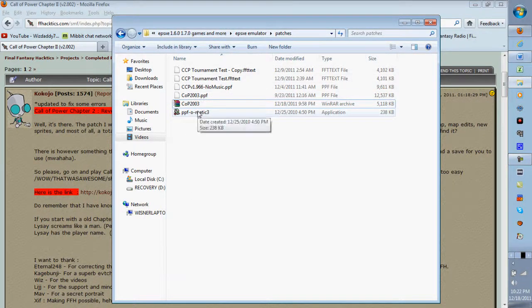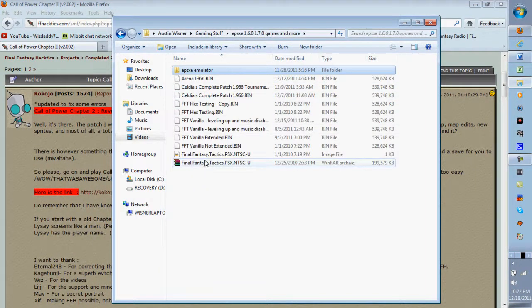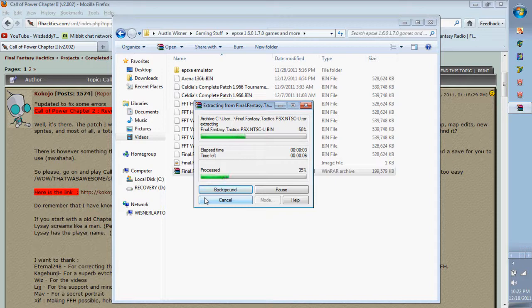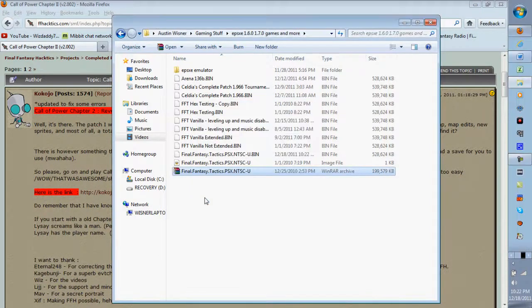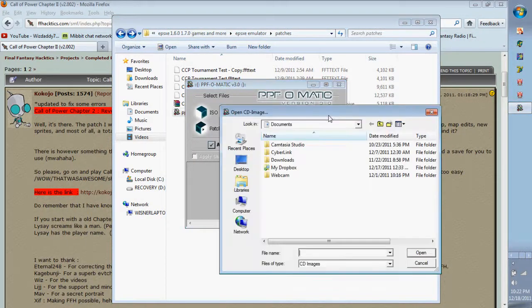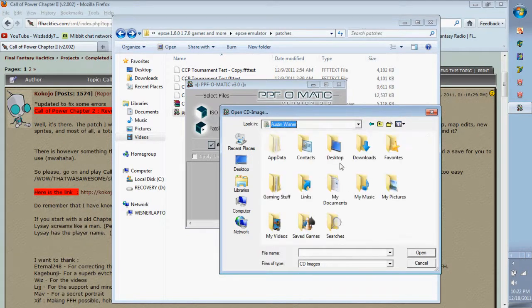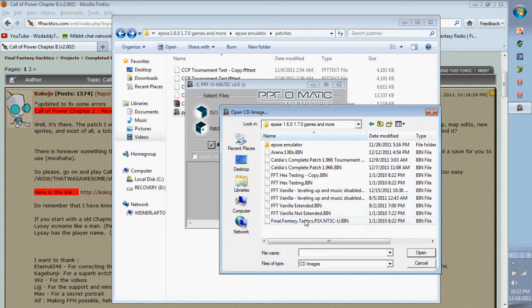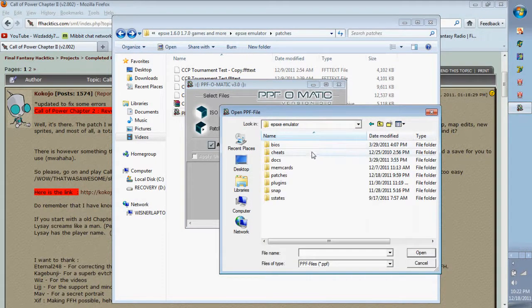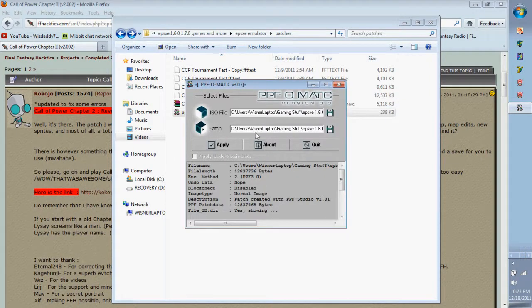Now that you have both pieces downloaded — PPF-O-Matic and the PPF — you also need your ISO, which is the file of the game itself. I'm making a copy right now with the name 'Final Fantasy Tactics PSX NTSC-U.raw.' Once it's done, we'll go back and patch. Open PPF-O-Matic — it's going to ask for your ISO file, which is the actual game image. BIN files are the same thing.